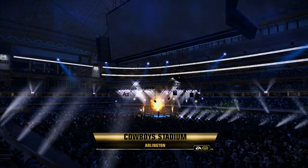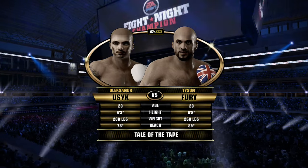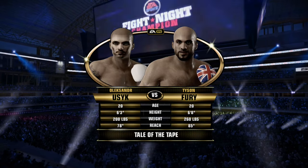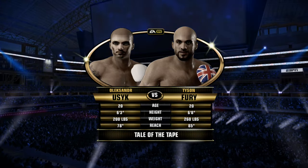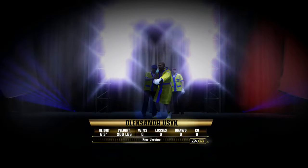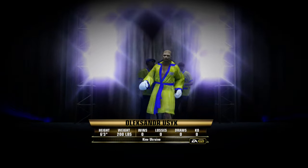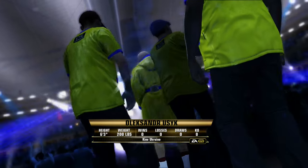We welcome you here to a big night of fights. I'm Joe Tessitore alongside my ringside partner, Teddy Atlas. Looking forward to all the action today and we're just about set for it. Hurricane is on his way to the ring right now and you can see how excited he is for this one — lots of confidence.